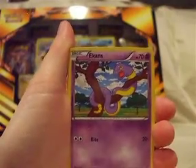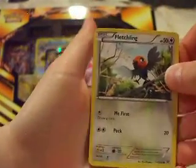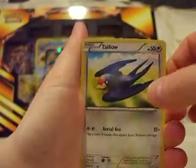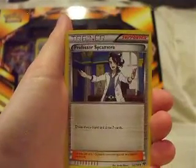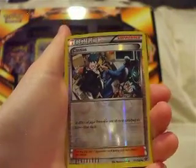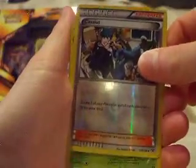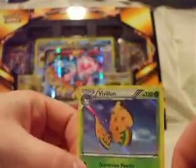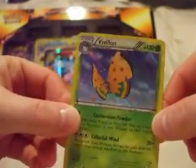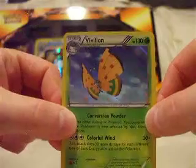Panpour, Ekans — snake! You confused me. Fletchling, Shellder, Taillow, Spewpa, Professor's Letter, Professor Sycamore, Cassius — that's weird, I've never seen that card before — Reverse Holo. And a Vivi... Vivilon! Holo Rare. I think we might have that card in a different wing pattern but I'm not sure.